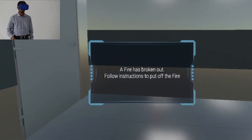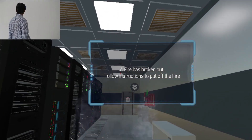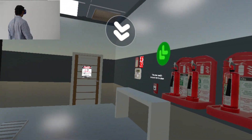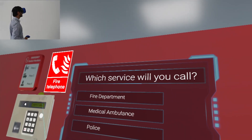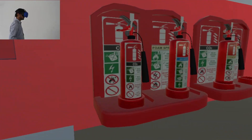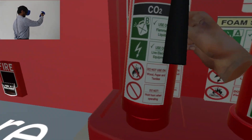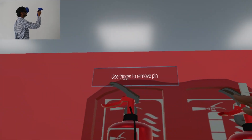A fire has broken out in this room. Follow instructions to put out that fire. Pick the correct fire extinguisher and place it on the stand. Use trigger to remove lock.